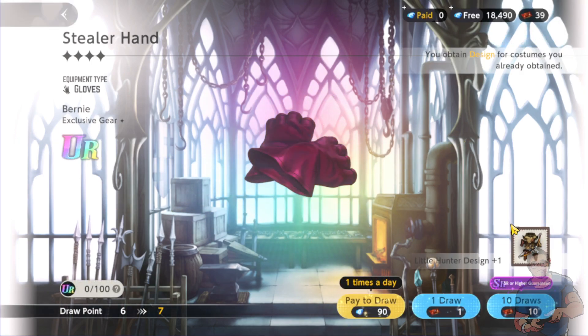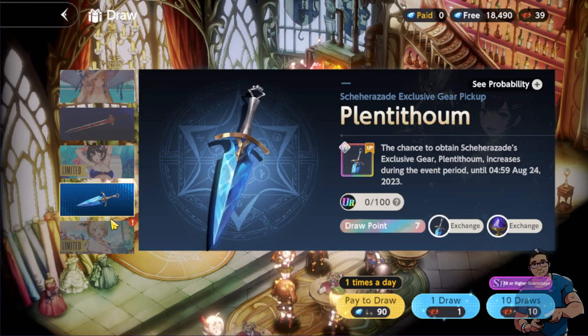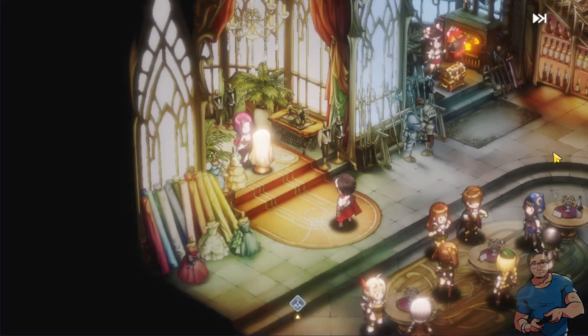We were able to get another UR just for free — by summoning one time — and that's for Bernie. That's really good!